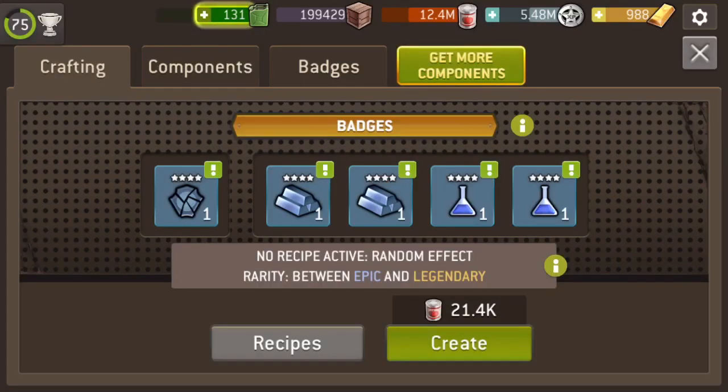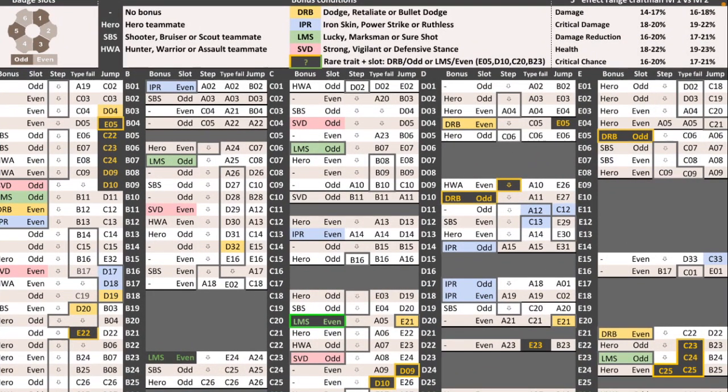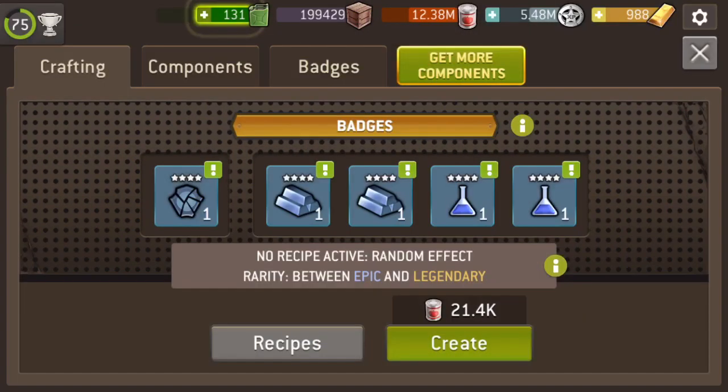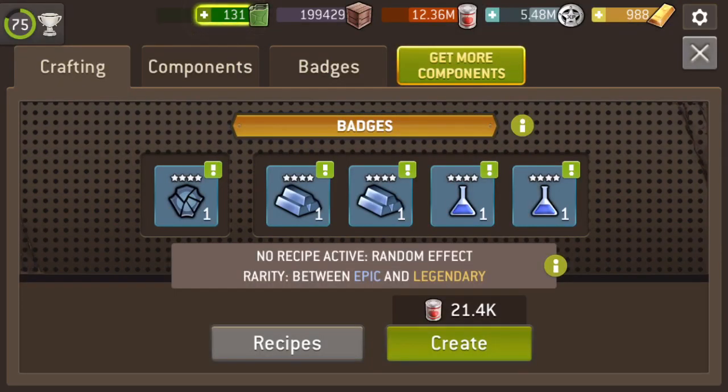So that was E-08 crafted, so I've now stepped to C-09. When I use it it'll be blank and it will step me to A-10. So the next badge I'm crafting is A-10, which is lucky marksman, sure shot. I've got that many legendaries left — I don't want to take the risk — so I'm just going to step and see what I get with epics. Wouldn't be too bad a badge — it'll probably get used, to be honest. So that was A-10. Back to damage reduction type badge — dodge, retaliate, bullet dodge.